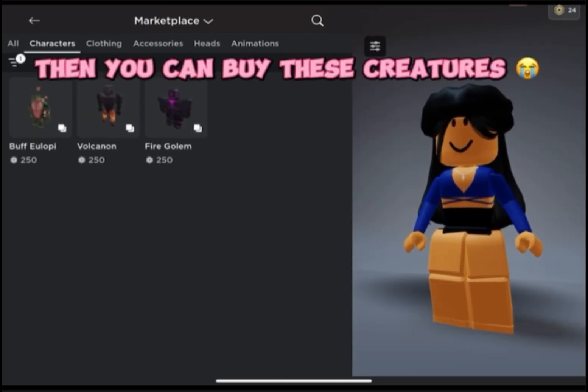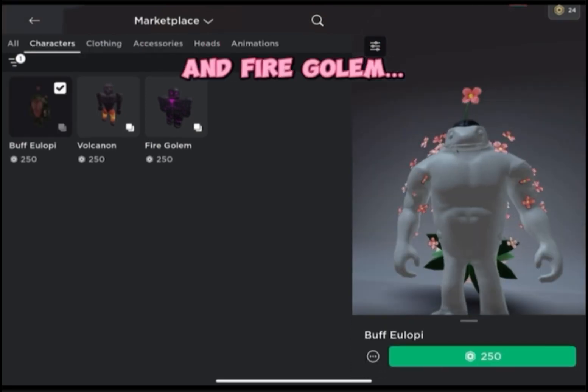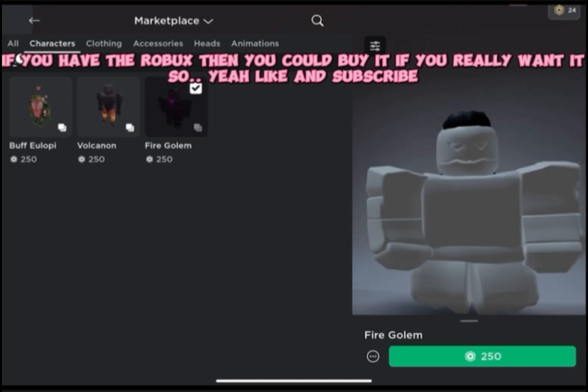Then you can buy these creatures — Buffy Lopey, I don't know what that is, Volcanon, and Fire Golem. If you have the Robux then you could buy it if you really want it.